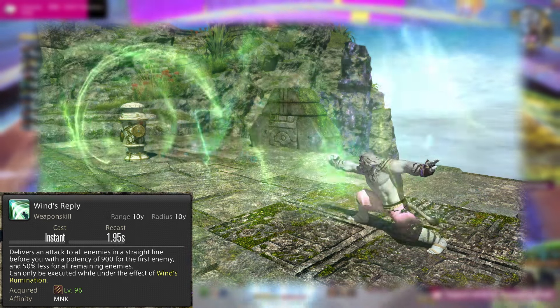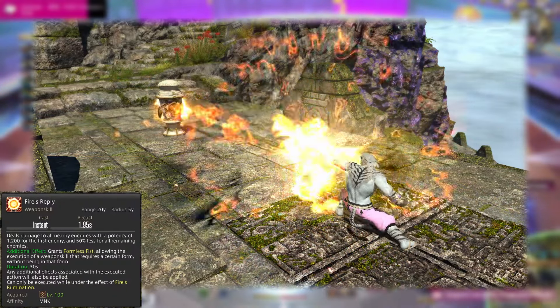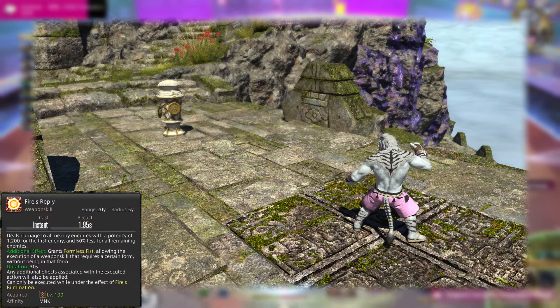Our elemental replies are a gain on one or more targets, so you should always try to hit multiple targets if you can, but don't worry about it too much if you can't. Wind's Reply is a line in front of you, and Fire's Reply hits your target and all enemies surrounding that primary target.